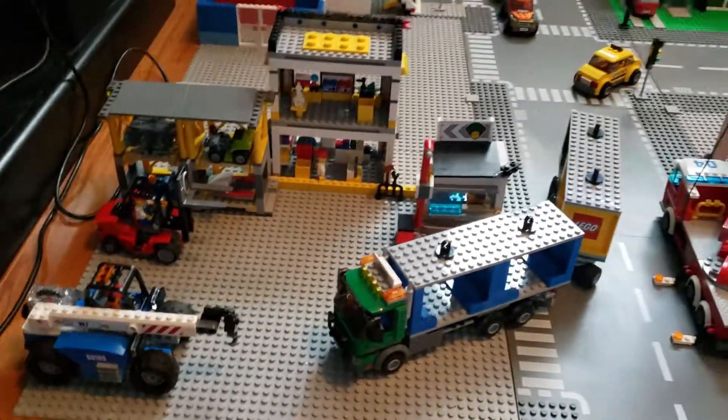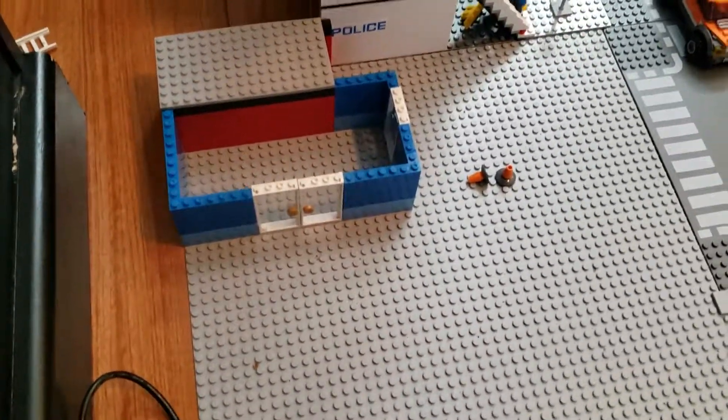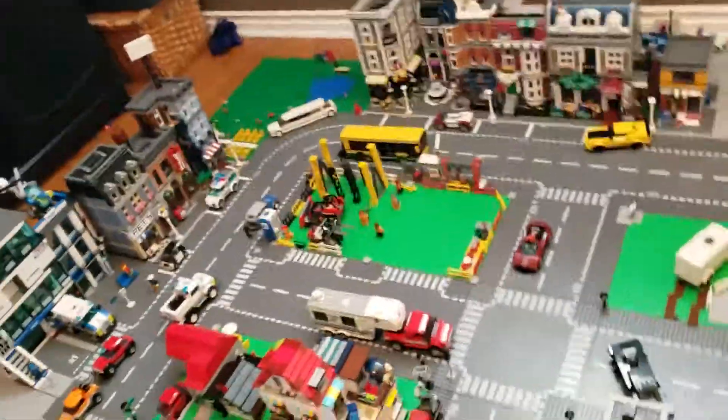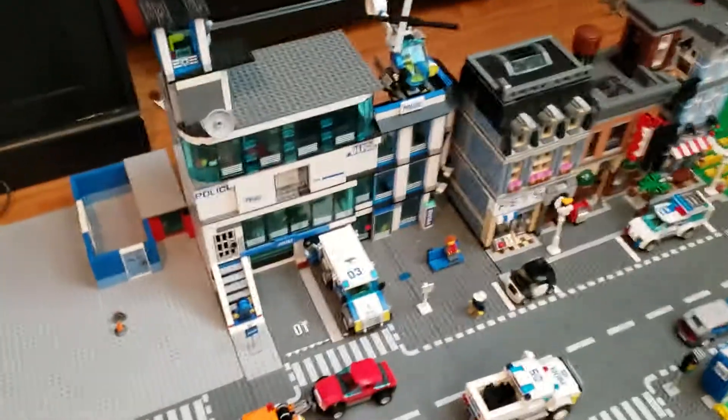Over here is a little cargo area. And then over here we have a hospital and an ambulance. And back here we added some parking spots. There's so much little detail since it's been six months since I've uploaded one of these. But right here we've got our police station.